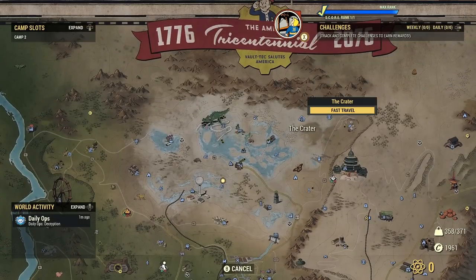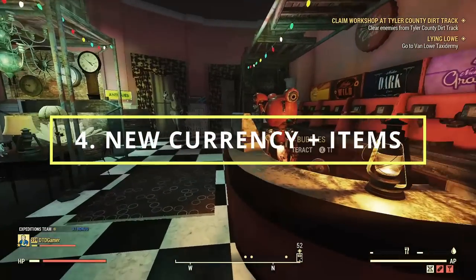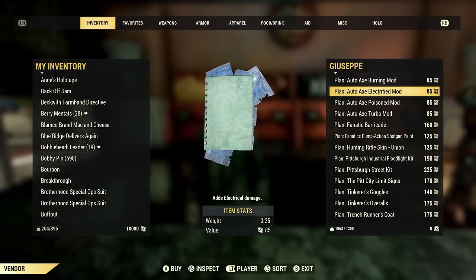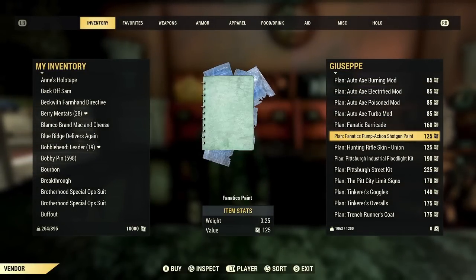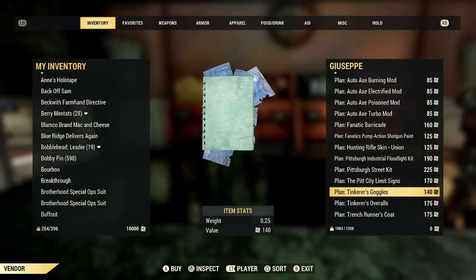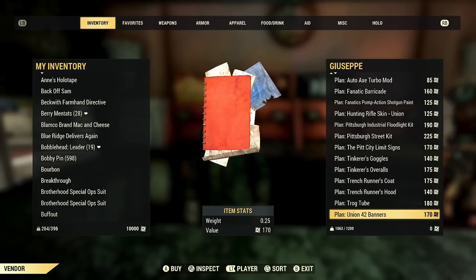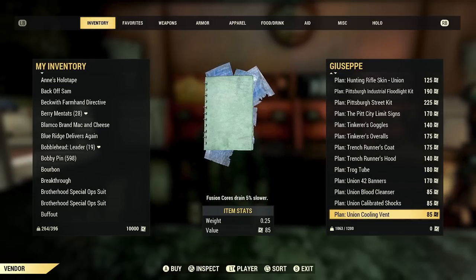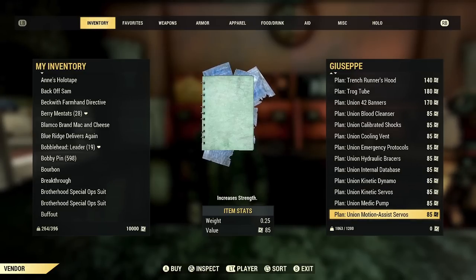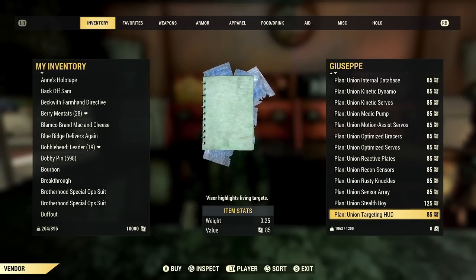At number four, going back to what we mentioned earlier, there's a new currency called Stamps being added in as a reward system for completing expeditions. Every time you complete an expedition, you receive some stamps, and these are used to buy unique rewards themed around the Pit from a vendor called Giuseppe della Rippa, who is also in the White Springs. There's a list on screen showing what his vendor station looks like inside the White Springs and what he has for sale.